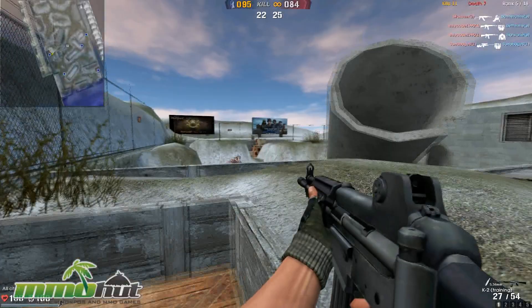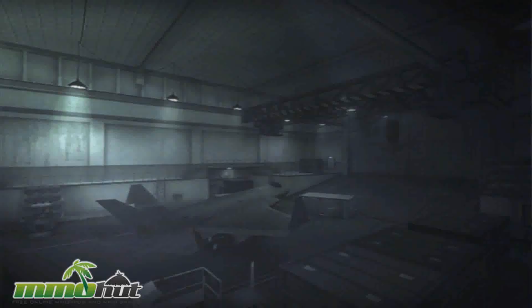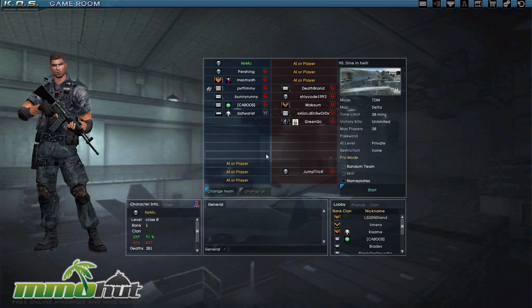The score is 95 to 81, and it comes down to whoever has the most kills in 22 minutes. I'll leave after this round. Got two kills in a row — there's a guy shooting at me but he's missing — and he got me. Let's leave this match and try another one. The game's currency is called crones, and again this game launched in early 2010 but it's not that popular. If you're looking for a random FPS game to play, why not give KOS Secret Operations a try?